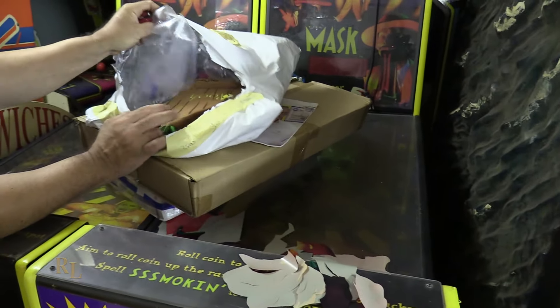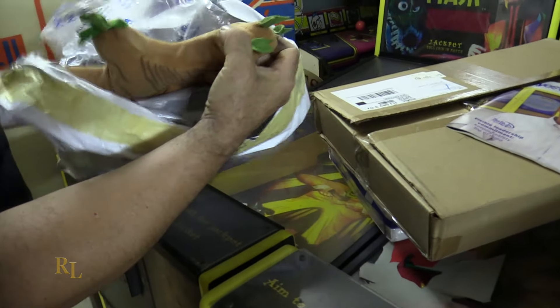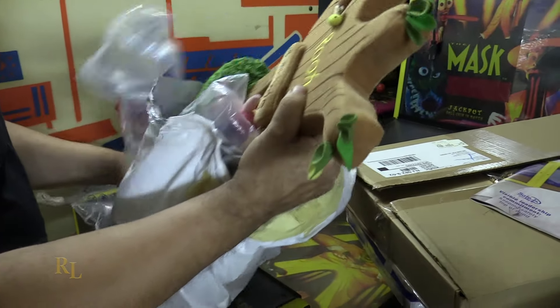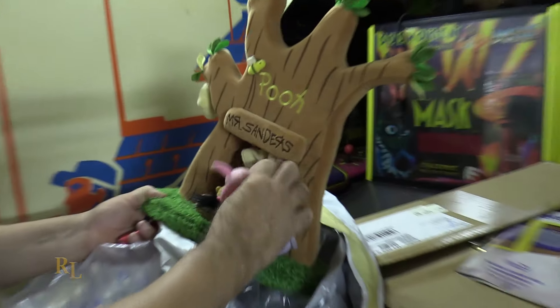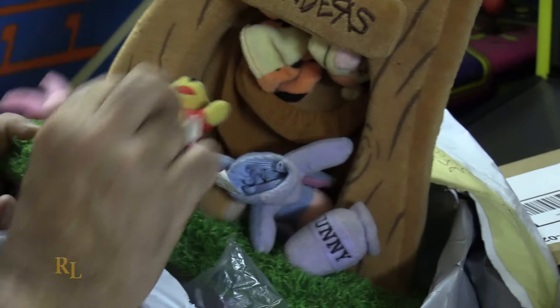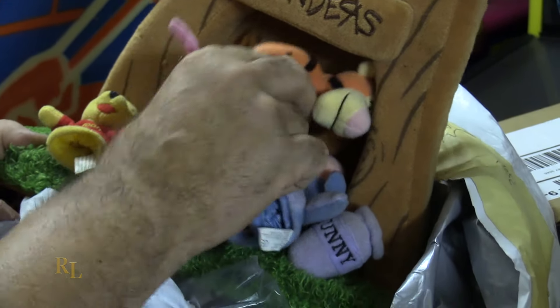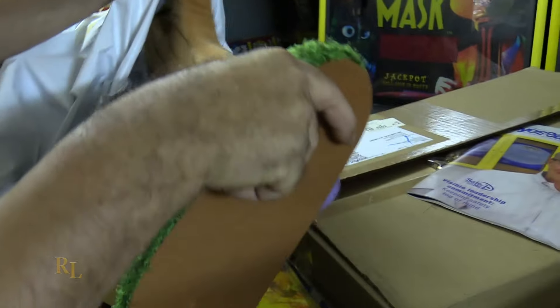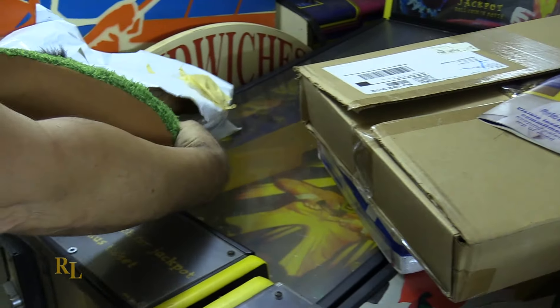I don't even know what's in these boxes. Oh, how cute — it's Pooh! It's Pooh and Little Piglet. These are finger puppets. Here's Pooh Bear, and Eeyore, and here's Tigger, and it's Mr. Sanders' tree. You see? His little honey bucket. Oh, we just lost Pooh — get back in there, Pooh!